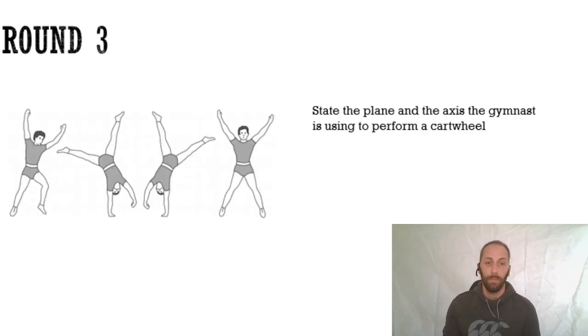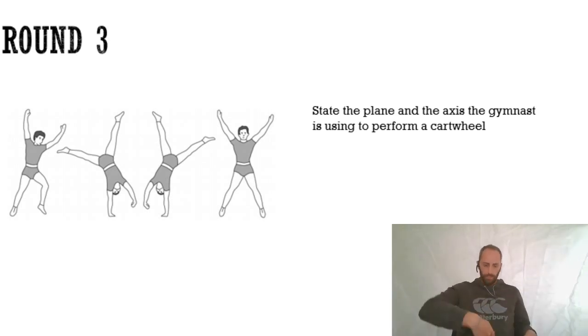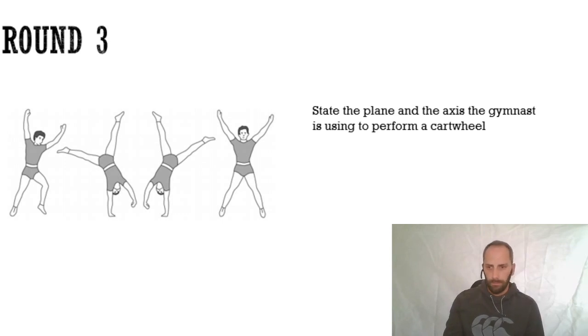Next: state the plane and axis for a cartwheel. In a cartwheel we fall sideways - we work on a frontal plane but a sagittal axis. The sagittal axis goes straight through your middle and you basically spin around that point; the frontal plane means you're moving to the side. For the agonist muscle causing hip movement in position B: we've got flexion at the hip, caused by the hip flexors. The agonist is the hip flexor - lots of GCSE PE students forget about it, but it says what it does in the title.